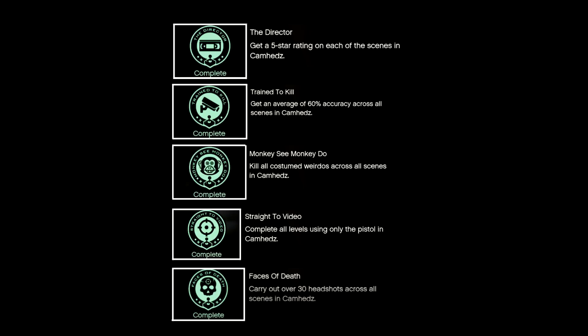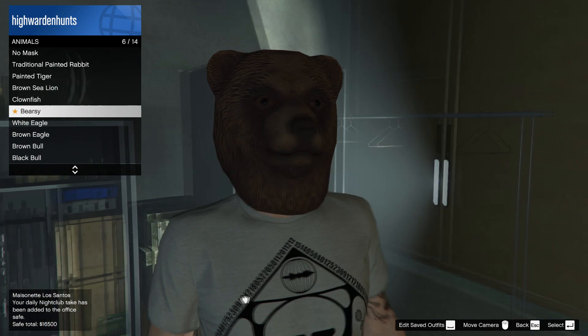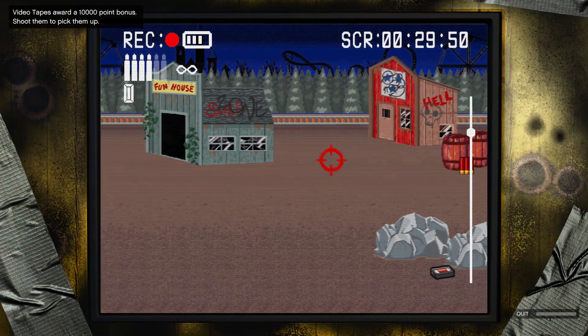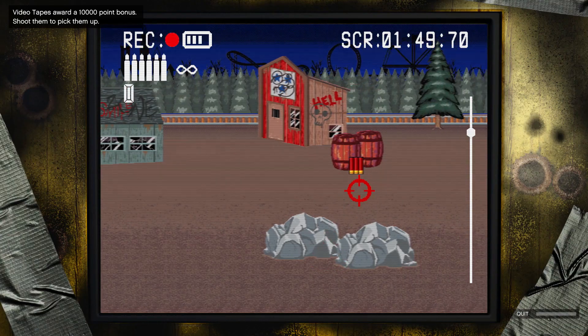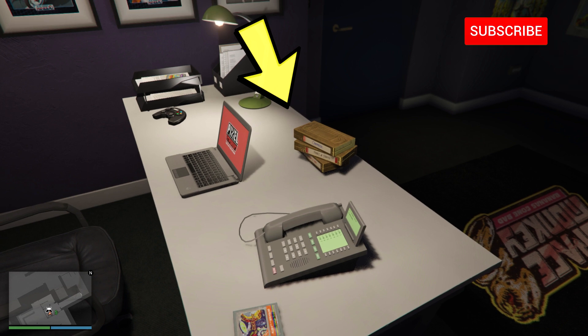Once you've completed all the challenges, you'll successfully unlock this cool-looking Bearzy mask, which will be inside the Animals category. Another secret you can unlock is to shoot the VHS tapes in all of the levels, and you should be able to unlock a golden VHS tape right on your table inside the arcade.